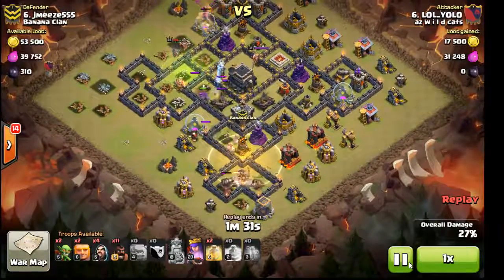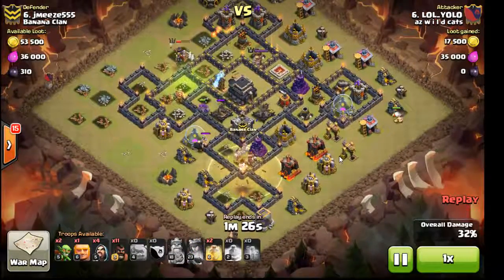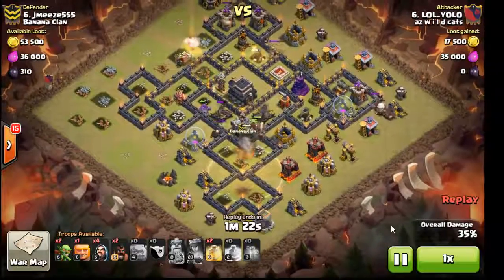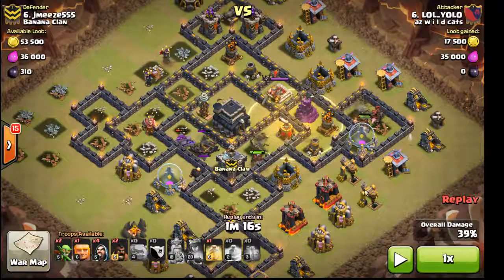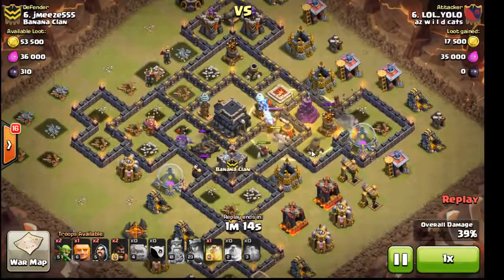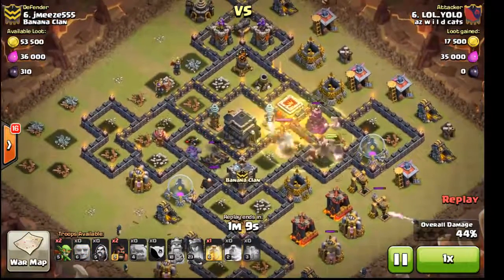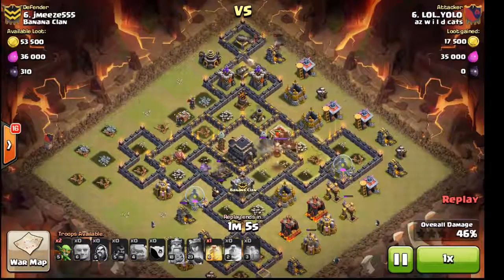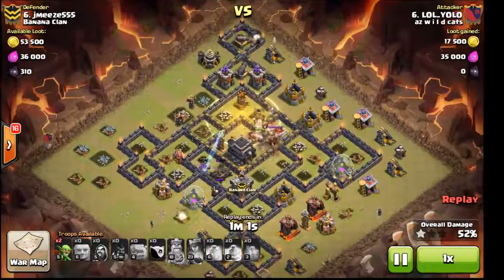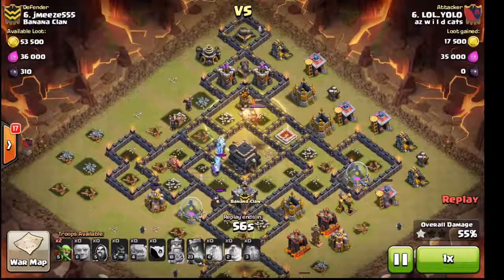He places the heal where his hogs are — they set off a bomb but they're coming up on the wizard tower and he heals those two groups of hogs. He brings in his next giant straight for the archer tower, throws down the next heal, and collects the pack together. That's not bad, but he never picked up the King. His golems are dying off, his heroes are gone because the Queen went outside without any tanks protecting her. Everything is focusing on his pack of hogs.